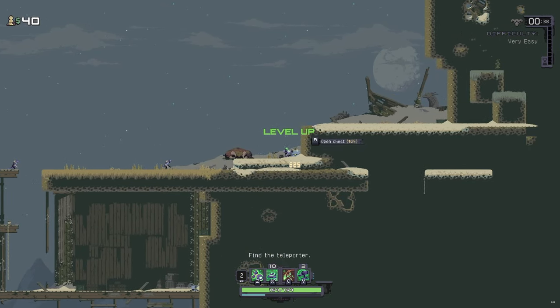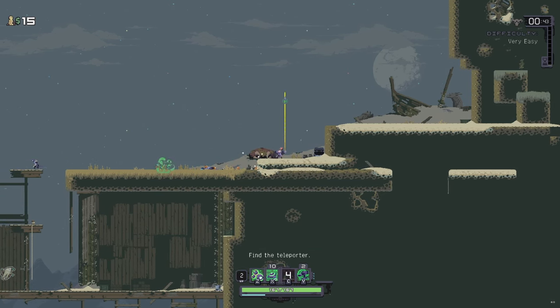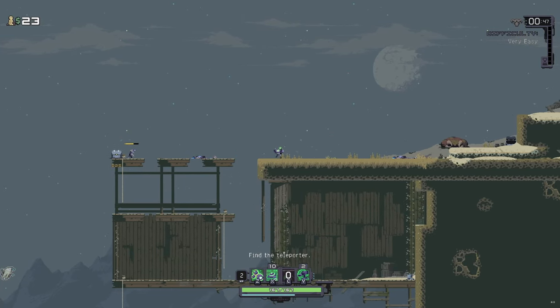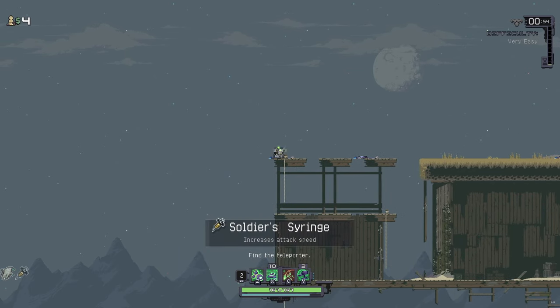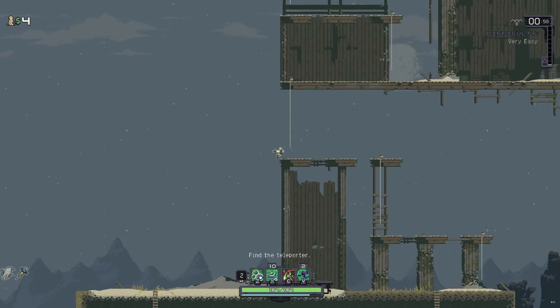He can be a little tricky to learn, as zoners tend to be in this game, as he relies on proper positioning of not only himself but also his turrets and his mines, as well as a slight degree of resource management — keeping an eye on your mine count and refreshing your turrets at the correct time. But he's so hugely rewarding when you do these things correctly that the game does effectively feel like it's playing itself at times.